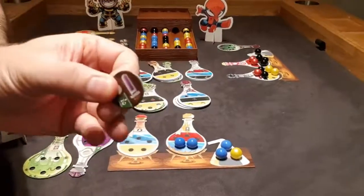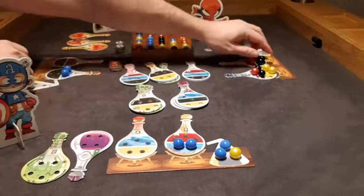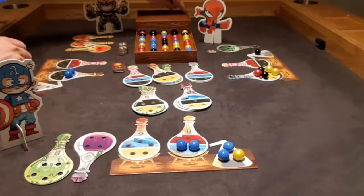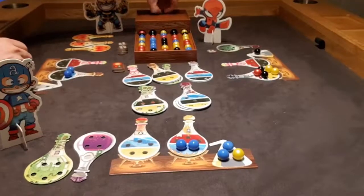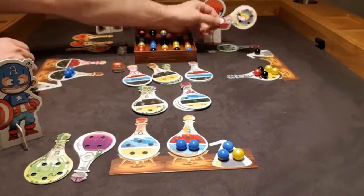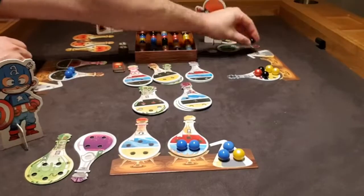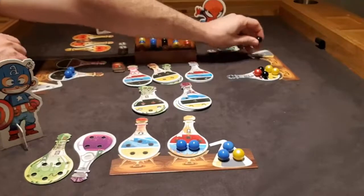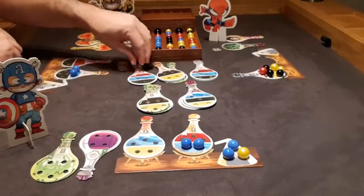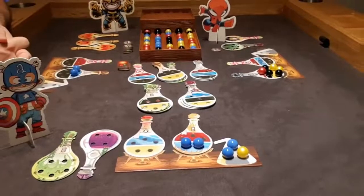When he takes that red with the little bit of help token, it causes a chain reaction — those blues all crash together. But he does not get to take them because he got that red using his help token. When we use the little bit of help, we do not get any chain reaction. So he finishes his Potion of Prismatic Joy. Before choosing a new potion, he drinks it — showing that when you drink the Potion of Prismatic Joy, you can take any ingredients in your flask and add them to a potion no matter what the color is. He puts that black on a yellow, then chooses a new potion. That's the end of his turn and our demonstration.